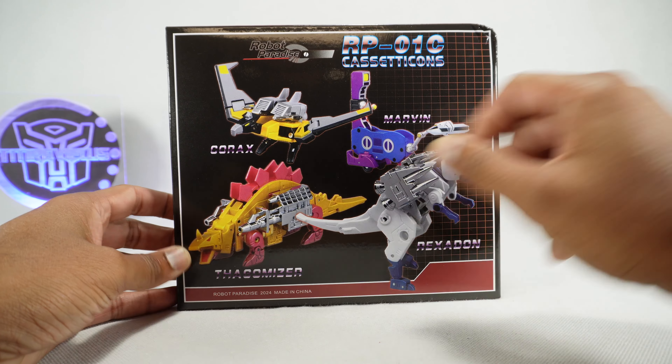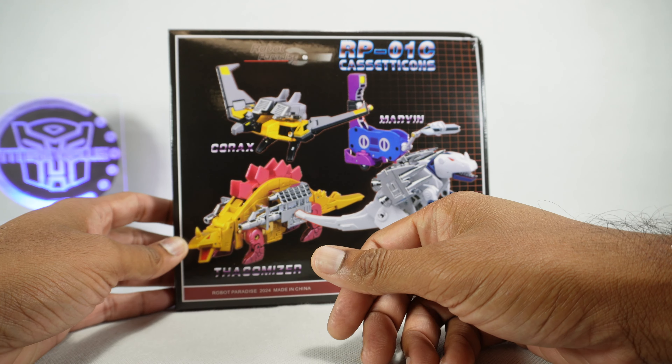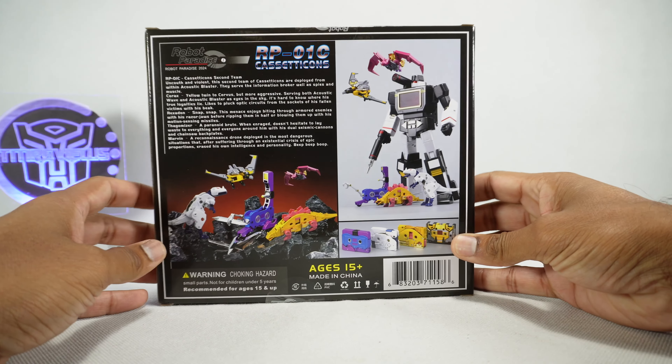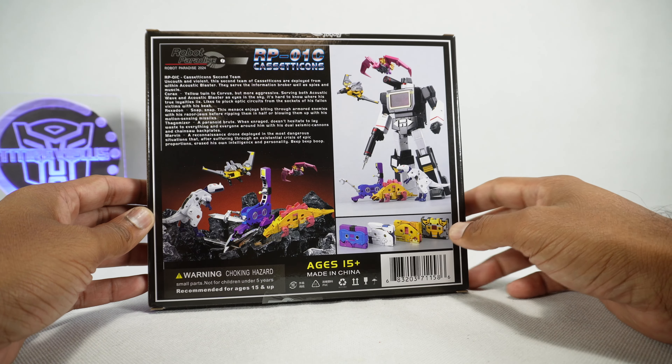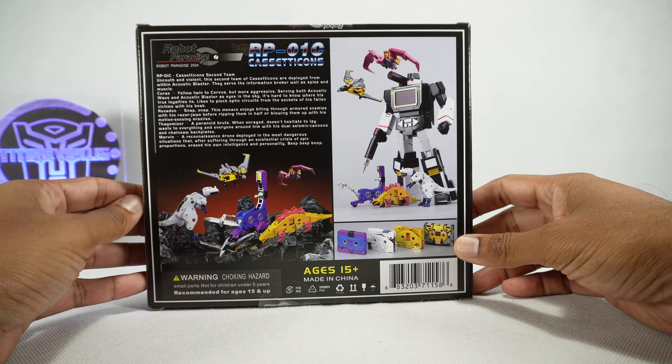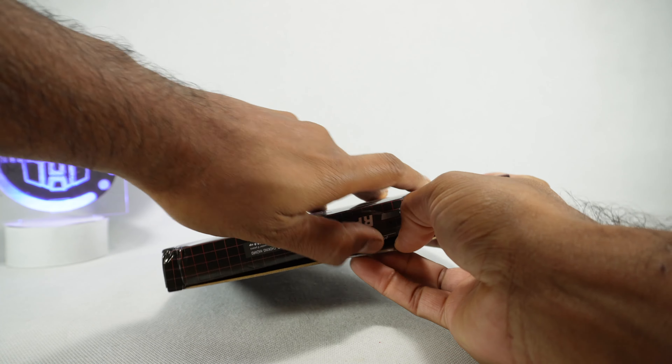We've got the four tapes here on the cover — no artwork here unfortunately by IO Lab Studios. We got Buzzsaw or they call them Corex, Slugfest or Thagomizer — these names are funny — Marvin or Autoscout, and then Rexidon or Overkill. On the back we got product images with Sound Blaster, or they call them Acoustic Blaster. It does have a bio here for the Casseticons, which is interesting. It's funny that they changed the stickers and everything to Robot Paradise even though we all know it's Fanstoys — it just says Robot Paradise 2024 on here.